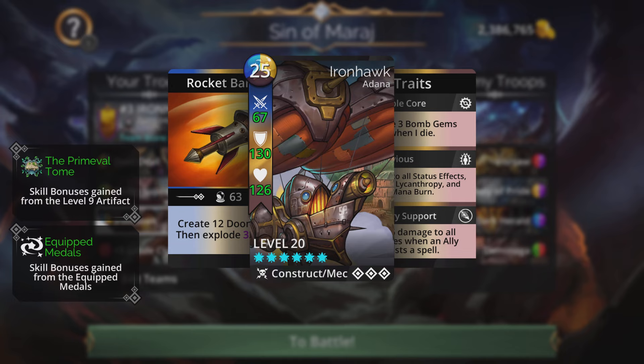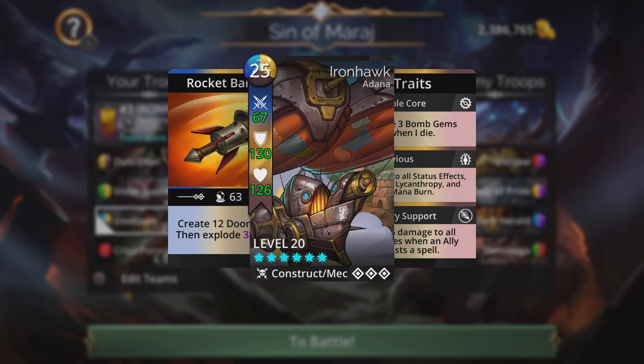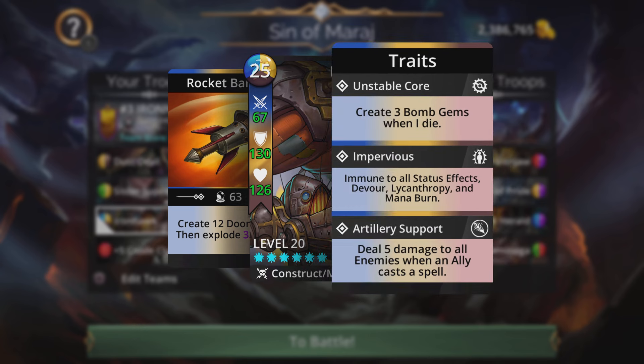Iron Hawk is a construct mech troop from Adonna with a 25 mana cost of blue, yellow, and brown. The spell is Rocket Barrage, but we're not using it for the spell — it's all about the final trait, Artillery Support, dealing five damage to all enemies when an ally casts a spell. That makes Iron Hawk one of the fastest resource-accumulating troops in the game, especially for vault events, Gnome-a-Paloozas, and quick killing in general.